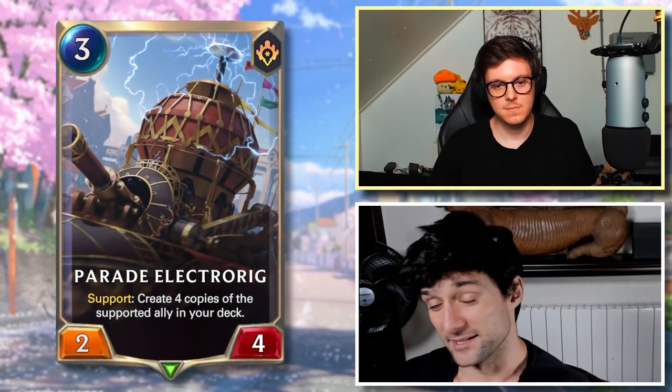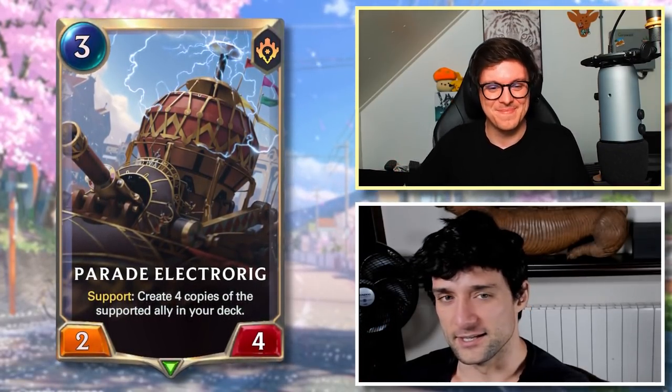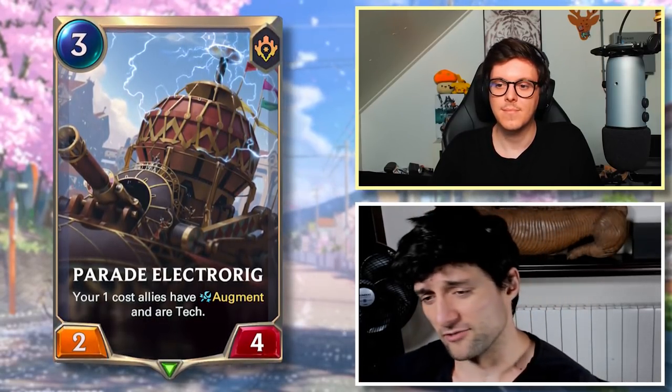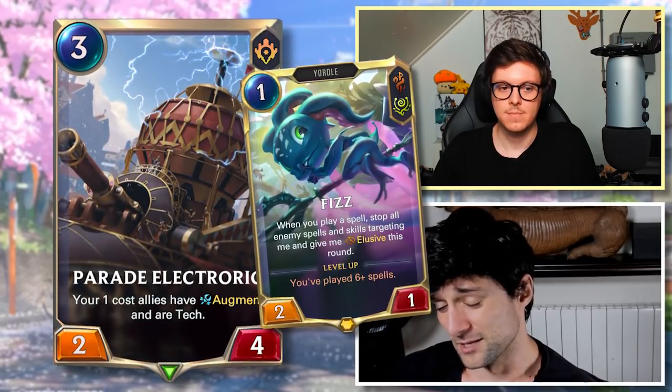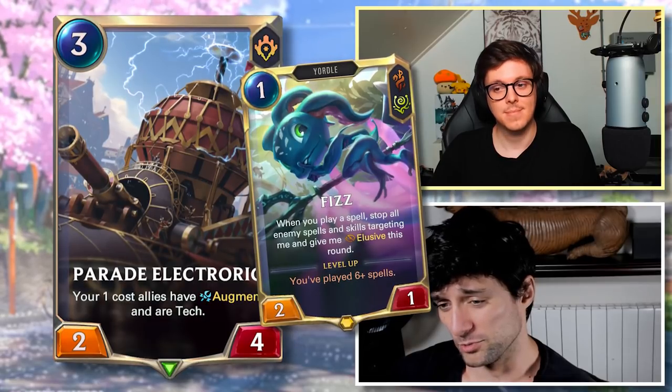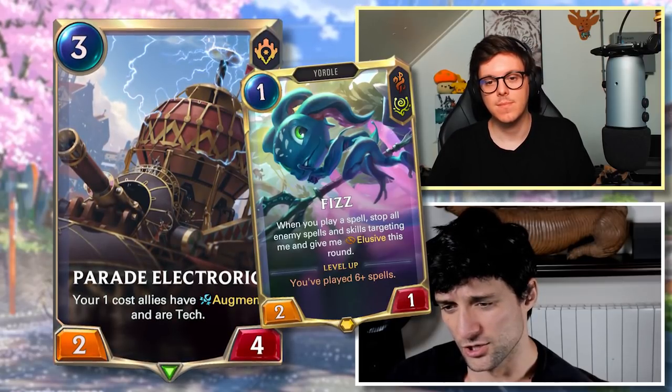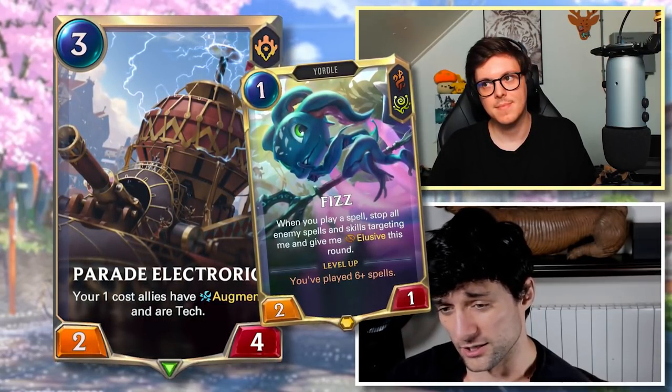Parade Electrorig — people wanted me to play this with Elnux. Your 1-cost allies have Augment and are tech. It loses the support text but it's still very much a supportive card. Augment is pretty cool on things like Fizz, but this has to survive for it to have Augment. Maybe in some kind of really weird Fizz deck you want to get multiple value for plus attack off of your created cards. If this card would see play, it'd be for the Augment keyword and for a 1-drop like Fizz.